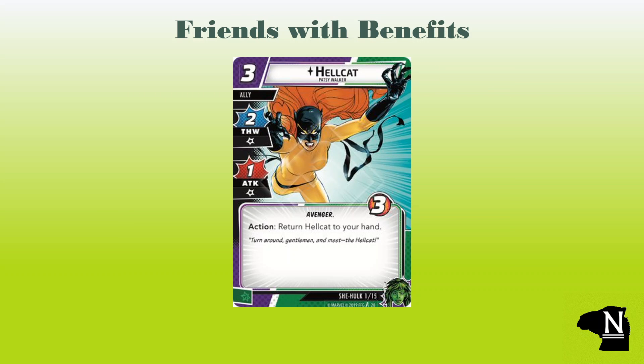Our signature ally is going to be Hellcat, Patsy Walker. She is a three-cost ally with three health. She has two thwart and one attack with one consequential damage for either action. She has the Avenger trait and an action: return Hellcat to your hand. She lets us get in a couple of actions and then reset her by bouncing her to our hand and playing her again. If we're in hero mode and find ourselves short a resource from a smaller hand size, pop Hellcat back to our hand and spend her for her wild resource. I can see a lot of creative ways to play with this in the future.